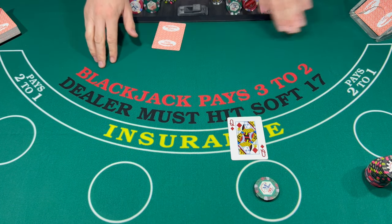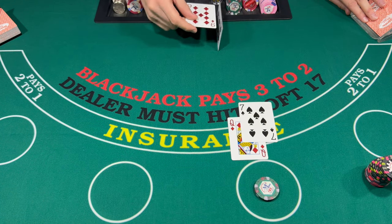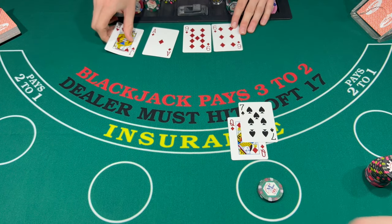$50 bucks on this one. Looking like a 17 — stand. 15, 16 — dealer breaks. Okay, good stuff. Let's give it $50.